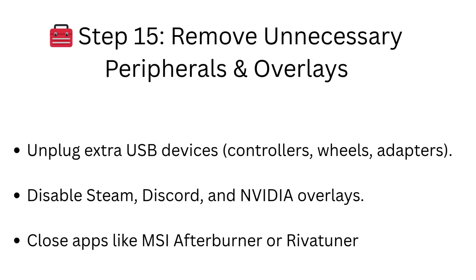Step 15: Remove unnecessary peripherals and overlays. Unplug extra USB devices — controllers, wheels, adapters. Disable Steam, Discord, and NVIDIA overlays. Close apps like MSI Afterburner or RivaTuner.